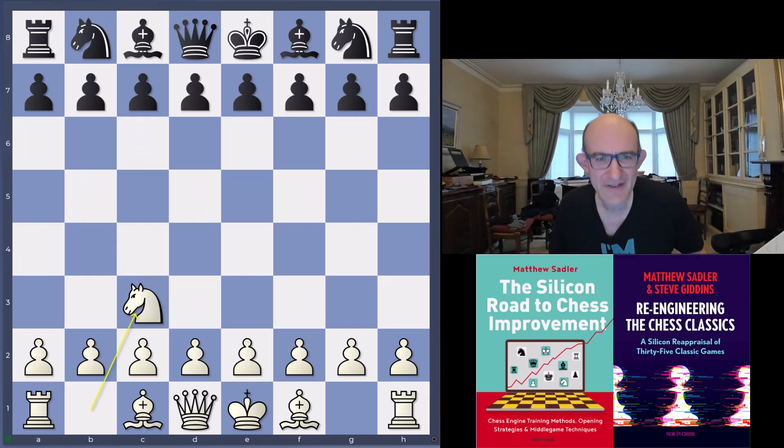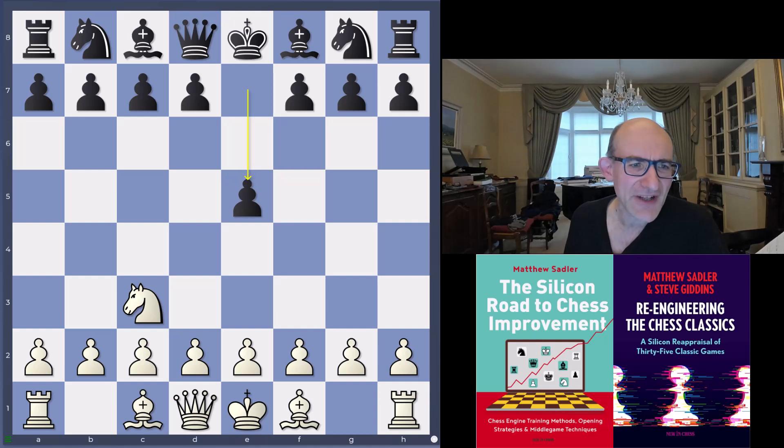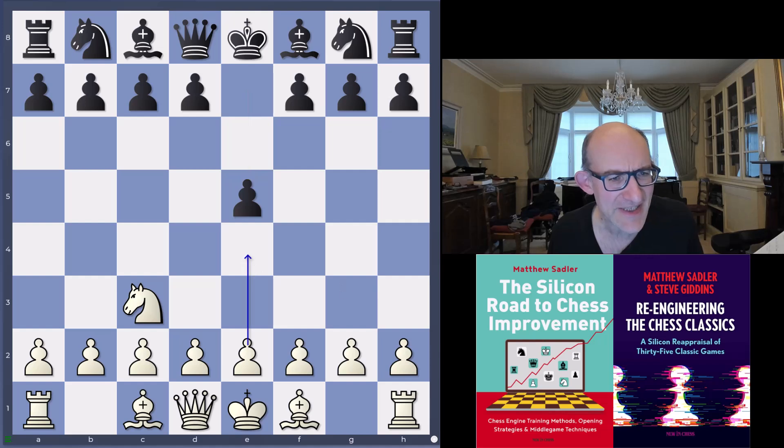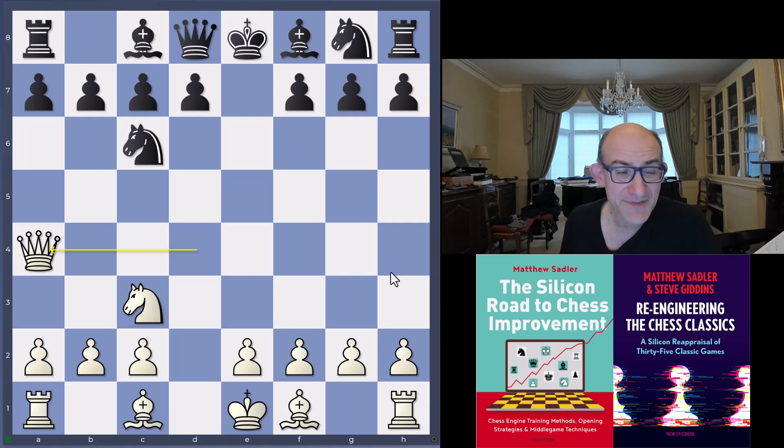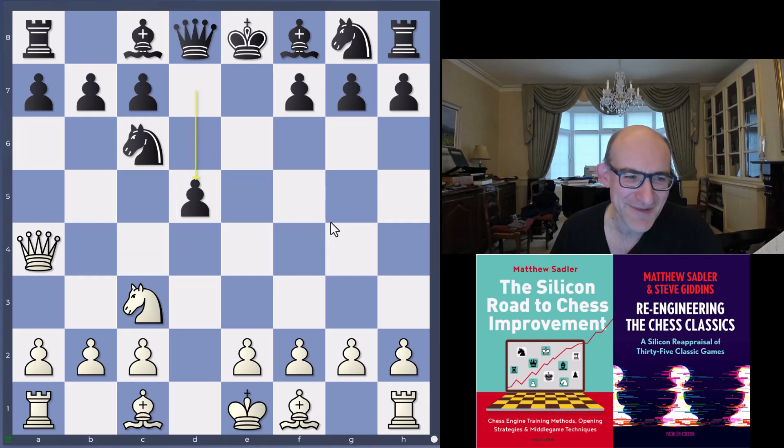So Nc3 from Leela — pretty common move. Then e5, and now d4. We've seen a lot of e4 from Leela as well, but d4 is another move she likes to play. Exd4, Qxd4, Nc6, and Qa4. This line is not so uncommon with white and the knight on g1 — in blitz I've faced it a number of times. Here black plays d5, and then Leela plays a pretty extraordinary move: Nb5.